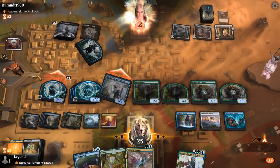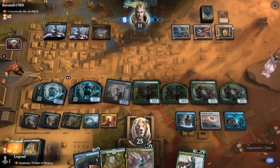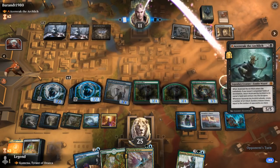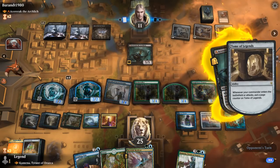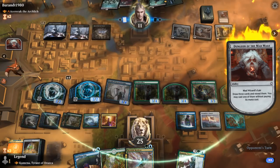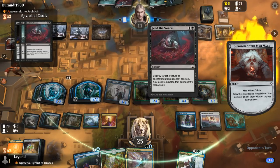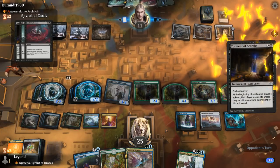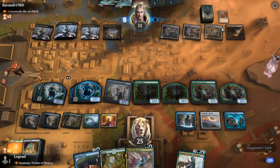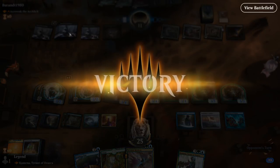Opponent has a lot of mana and can draw lots of cards, but they're far behind on board and need to find an answer. They draw into spot removal which won't help, and Feed the Swarm could destroy an enchantment but they also need a sweeper to go with it. Tome of Legends draws looking for a board wipe — but the opponent cannot find it and concedes.